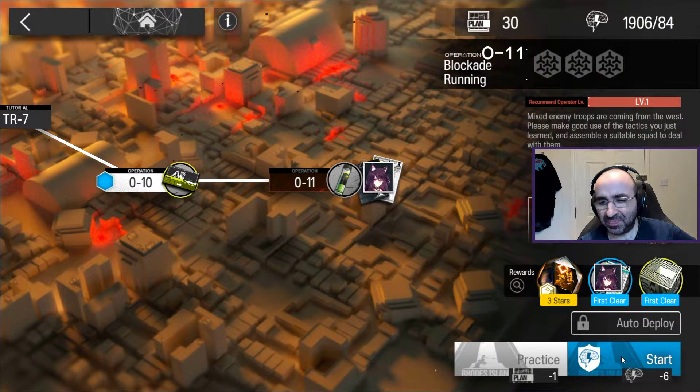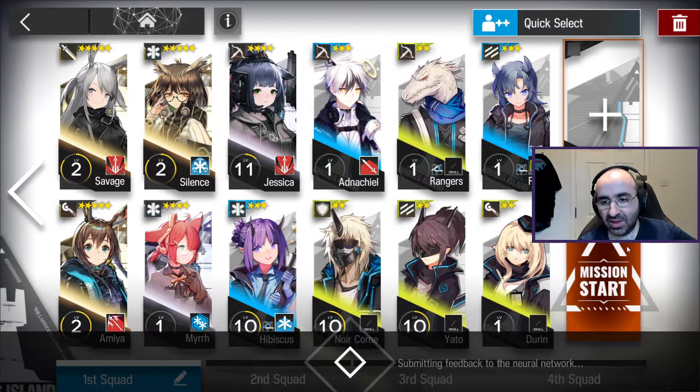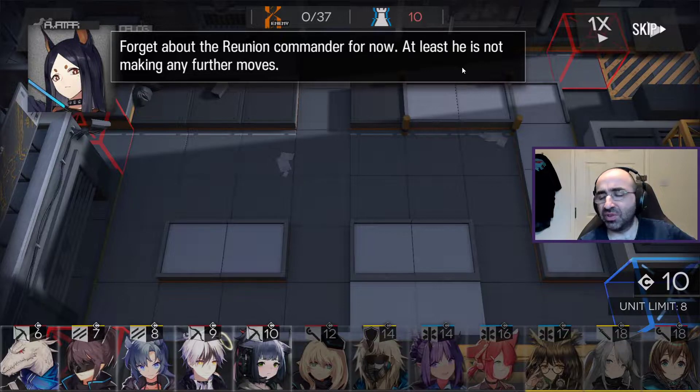There is a stamina resource that limits how much you can play per day, but since I started the game I've never run out. Later on, when you finish a mission and want to farm it to get a new character, you can auto-deploy and redo that mission if you've already gotten three stars in it previously. The game itself has a really interesting story mode - between missions there's voice acting, which was surprising to see, and it really goes out of its way to explain what's happening. You have a deploy points score which goes up over time and determines how much each character costs to place on the map.